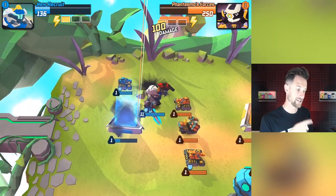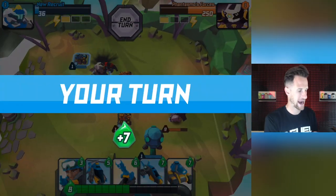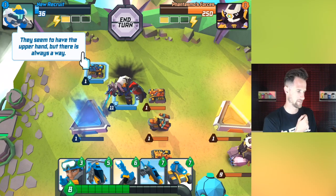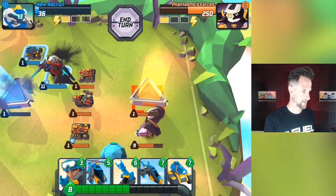They're attacking our gate and they're gonna use their combo. It's not gonna take it out - it's gonna take us down to 36. It's now our turn. They seem to have the upper hand, but there is always a way. That's definitely true. Let's keep going.